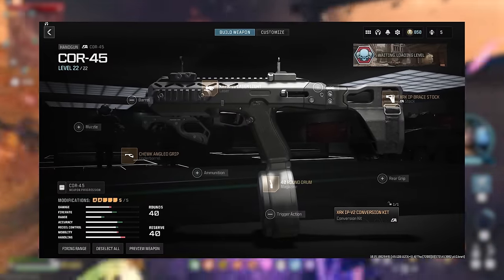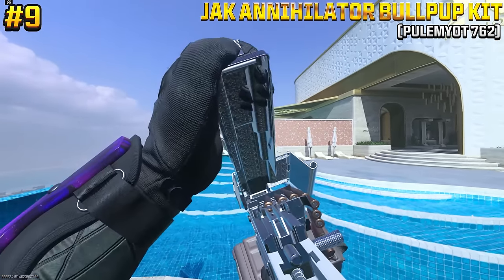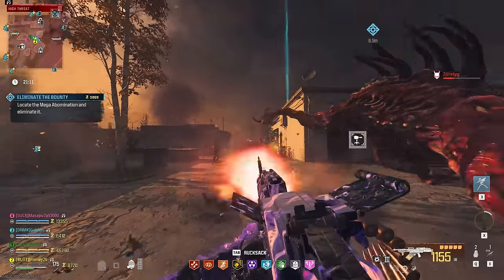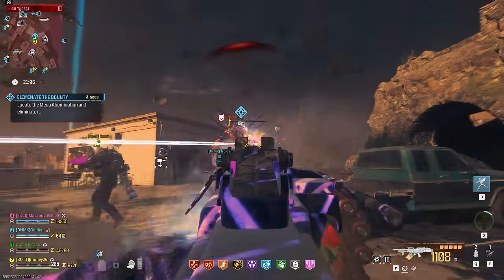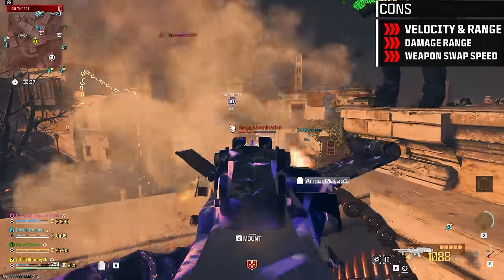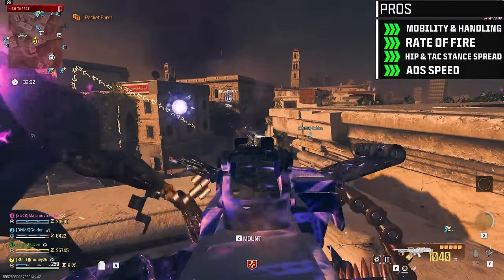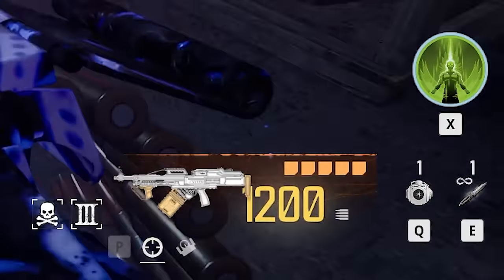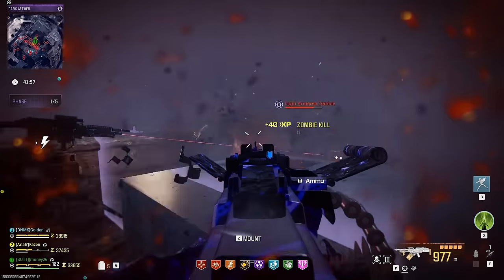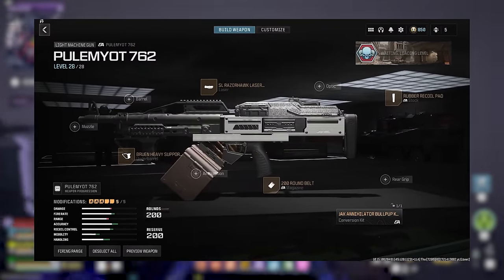And here is the build that I recommend for the Core 45 conversion kit. At number 9, we have the Jack Annihilator Bullpup kit for the Pullmount 7.62. I don't know exactly what a bullpup is, but this thing hits like a truck. It basically keeps the same damage as the default LMG but gives it an increase to movement stats and fire rate. It also has a whopping 1200 bullets when pack-a-punched, making it one of the more satisfying AMPs with Mag of Holding if you enjoy spraying lead for long periods of time. And here's the build I recommend using with the Jack Annihilator kit.